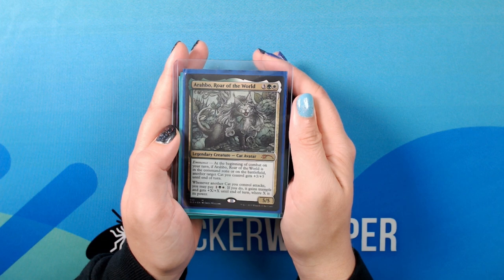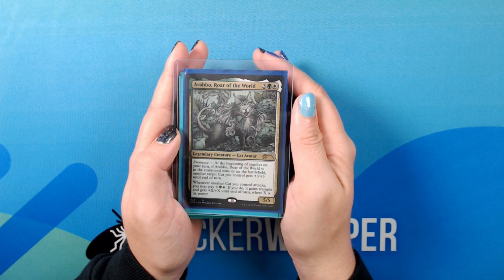I have replaced the original Arabo with the Secret Lair version. That was a change I resisted for quite a while. The first five years with this deck I stuck with the OG Arabo, but the kitten version got me in the end. I'll begin by going through all the other creatures in the deck, starting with the cats.